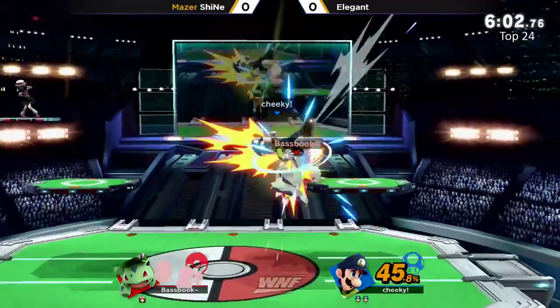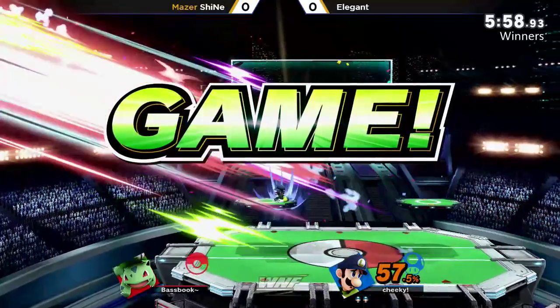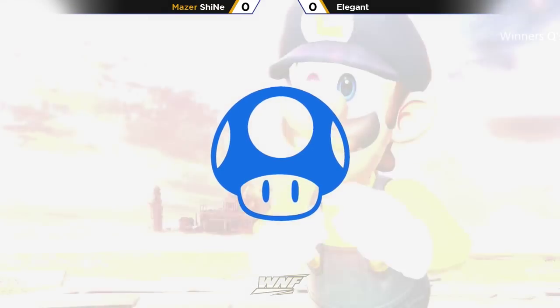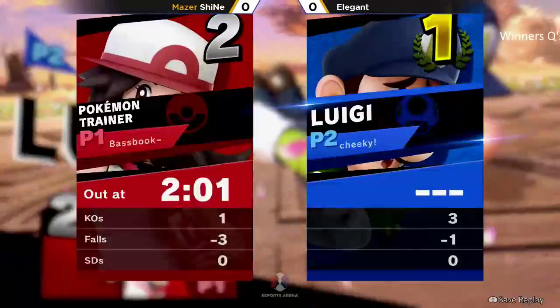Elegant has been using it pretty well, adjusting to the new system. There's a cross-up and the forward smash — maybe with a little suspect DI, not too sure. Maybe Sheenae thought the grab was coming and was doing a throw di or something, but that move is just really strong too.